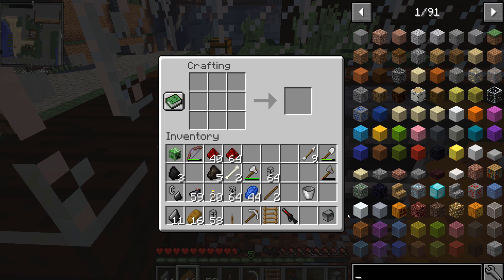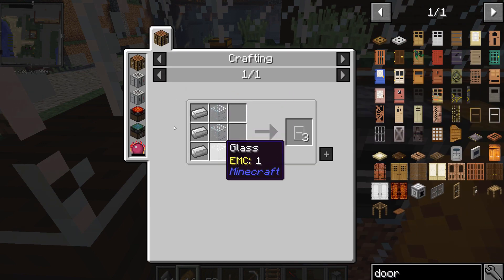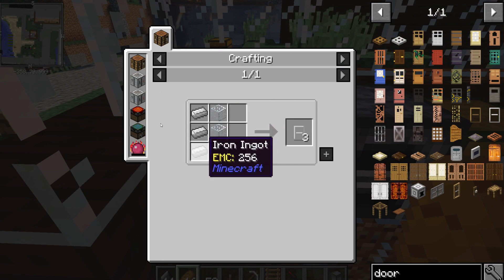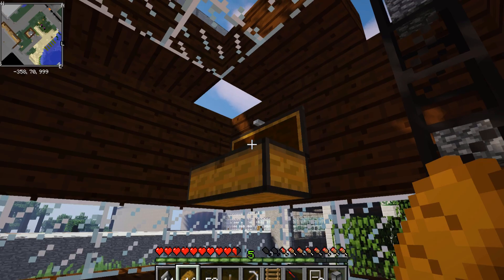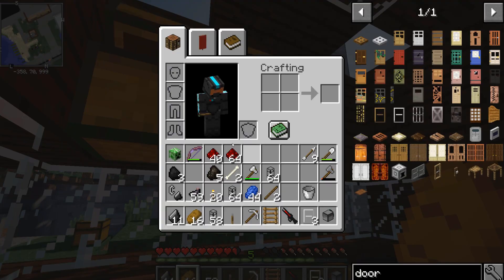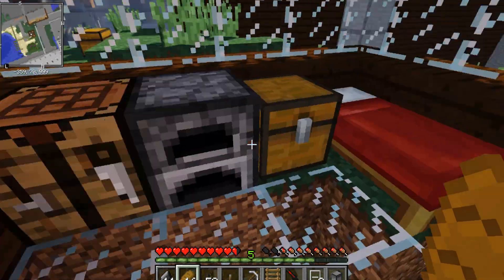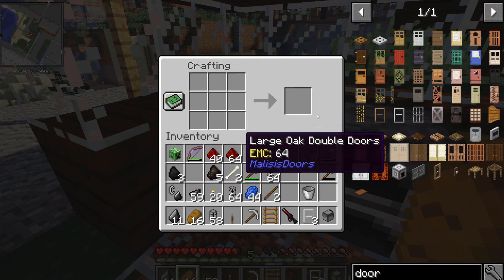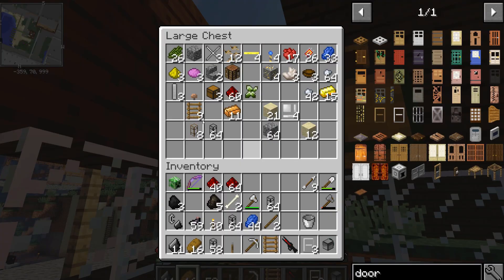Okay, for our iron glass doors I need three glass and three iron ingots. We've already got a few of them. What I could also do is make some more player sensors. Let's make the doors as well. I'll get some of that iron - there's lots of glass, great.